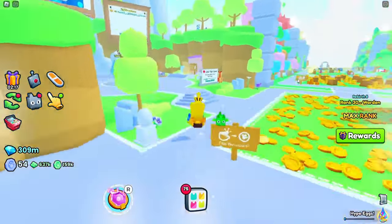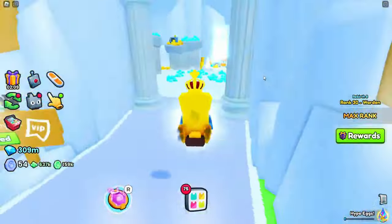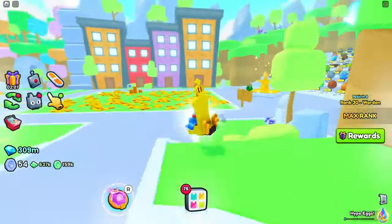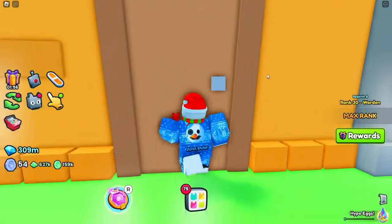Speaking of huge pets, Millionaire World introduces three new huge pets: the huge elegant eagle from raffles, the huge treasure turtle from the minigame, and the huge pristine snake from the final egg.